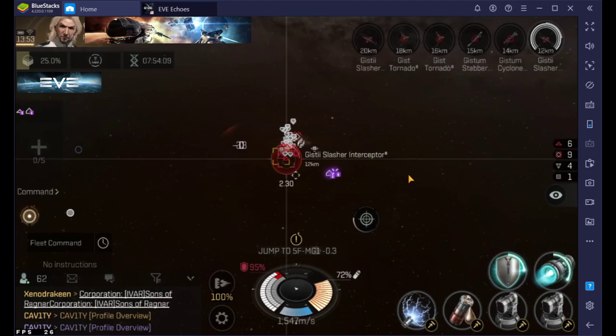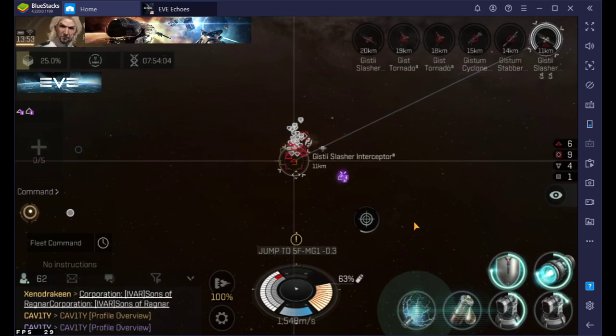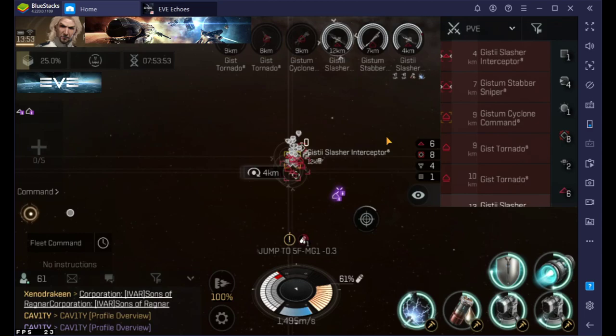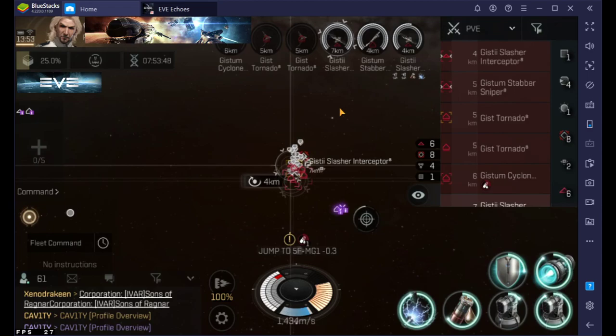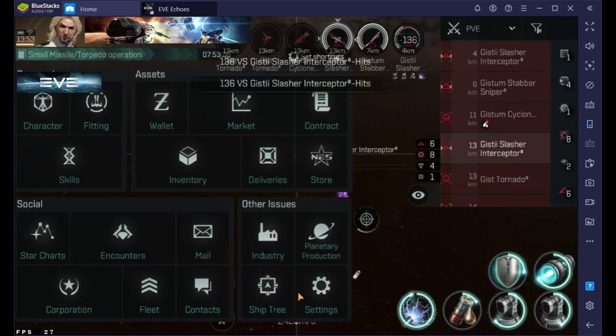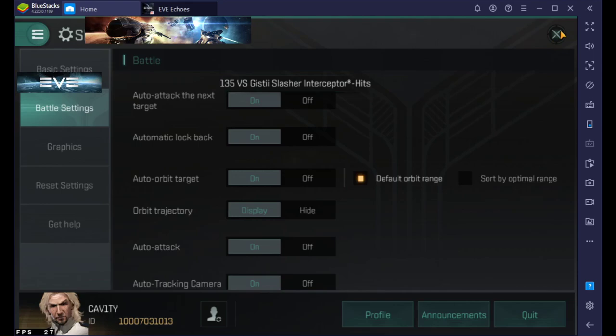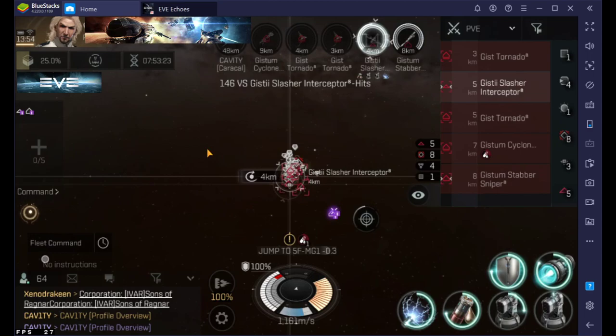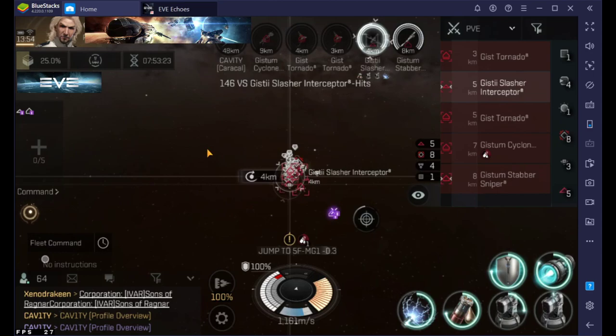I've got another interceptor and I'm going to keep my icon over that guy so he dies next. Let's go into the settings for another neat little thing: automatic lock-back. You want this turned off for PvP, because when you're killing people at ratting sites the incoming enemies will start attacking you and you don't want to auto-target them. But when you're ratting, it's kind of nice — when I get attacked I will automatically lock on to them.